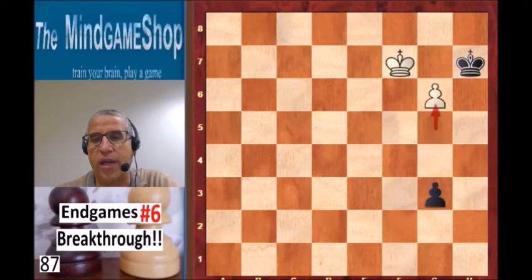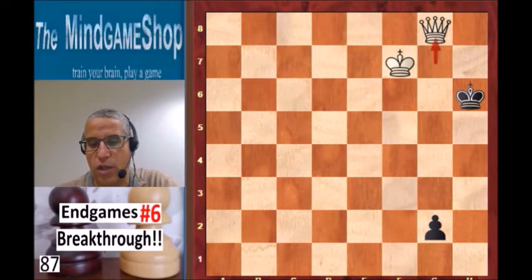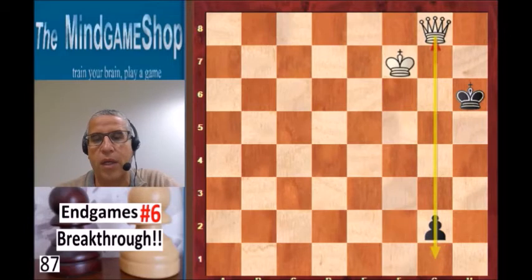G3, g6 check — king has to play — g7, g2, g8 queen. And here we stop because white is controlling the g1 square and wins.